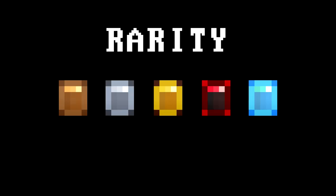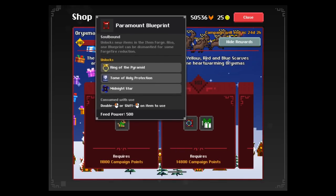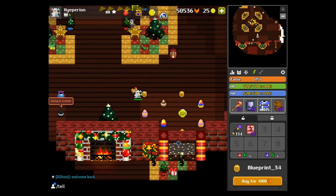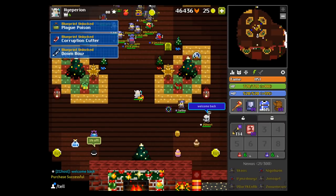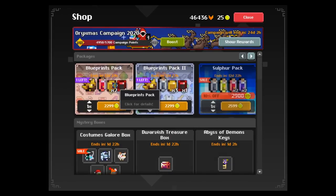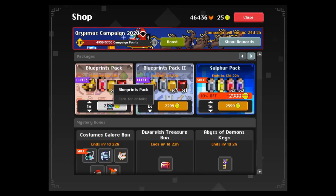So we know blueprints drop from bosses, but there are other ways to get them, such as events like campaigns and quests. You can also buy them for fame in the nexus, which is really cool. I bought a whole bunch of these, but not all blueprints are acquirable this way — the only ones you can buy are superior and paramount blueprints. You can also buy blueprints with premium gold from the mystery shop, which is kind of like buying UT items, which is a little yikes, but oh well.